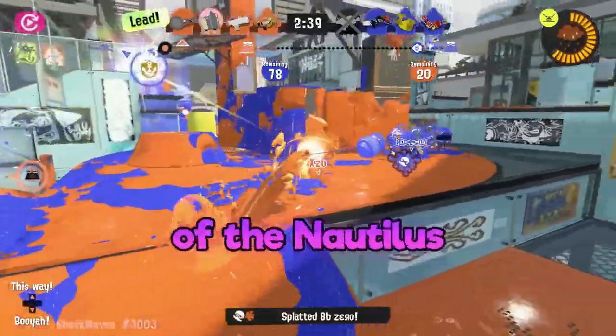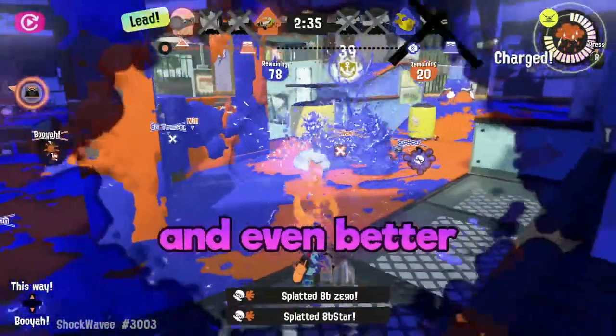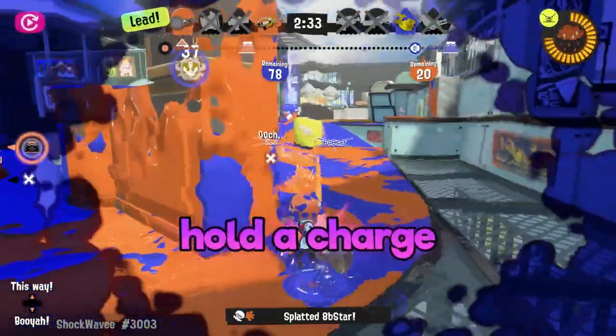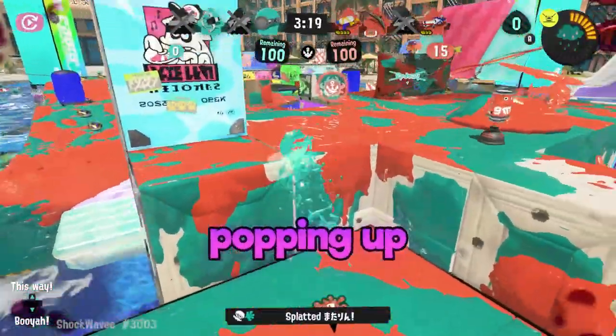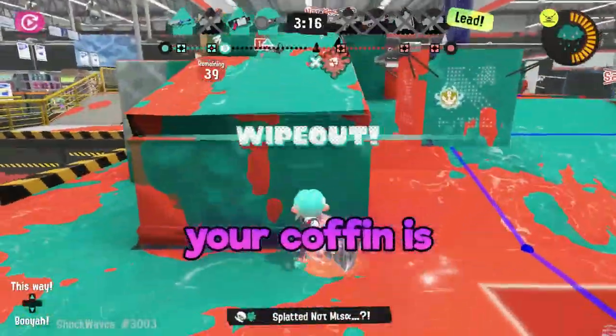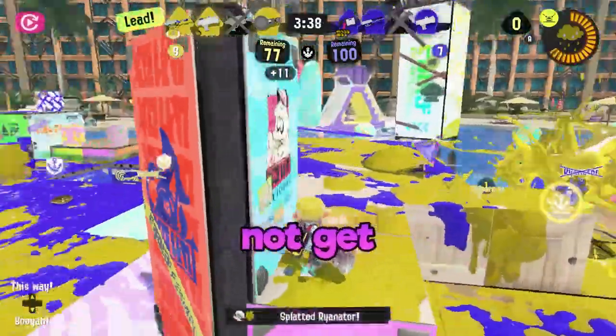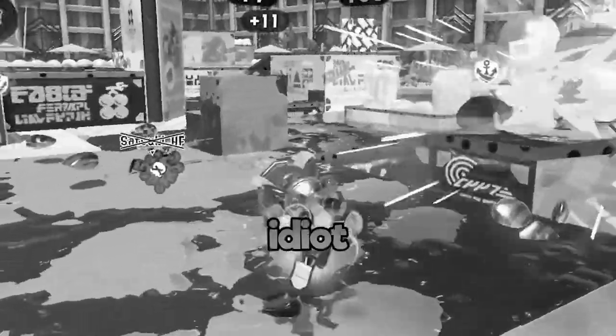Let's not ignore the best feature of the Nautilus: the ability to recharge ink while shooting a burst. Even better, the ability to hold a charge when hiding in ink. There's nothing more terrifying or irritating than a killer Splatling popping up in front of you with a full charge. The moment you see a Naut in front of you, your coffin is already being built. Just remember to not get too carried away with getting splats. This power must be handled responsibly, otherwise you'll die like an idiot.